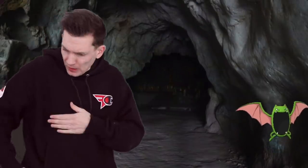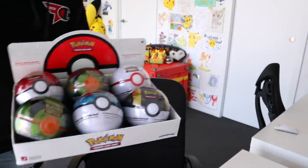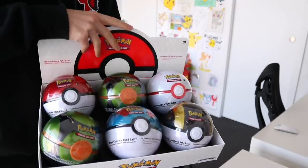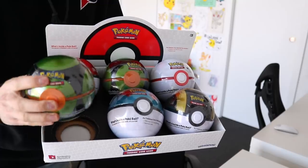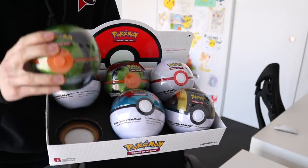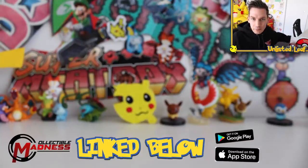Now I know absolutely everybody's been in this predicament before — you've been inside a cave, fighting off the Zubats, and you just can't find your Duskball to try and catch the last Golbat inside the cave. Well guys, do not worry anymore because the Pokemon Company has just launched the latest Duskball Pokemon card booster pack tin. The Pokeball tins have a new iteration. Absolutely massive shout out to my favourite Australian card shop, Collectible Madness.